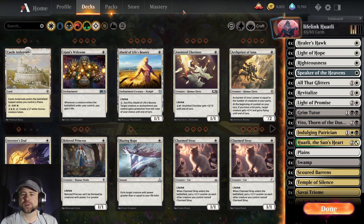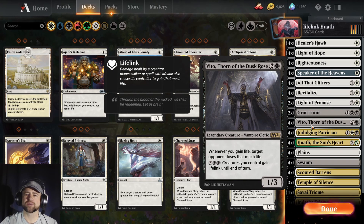Hello and welcome, my name's Andrew. We're going to do a little deck tech because I'm clearing off my shelves. This one is called Lifelink Whatley because I use it to flip around some big butts. It is a life gain deck — Vito is in this deck, so whenever we're gaining life the target opponent is going to be losing that much life.